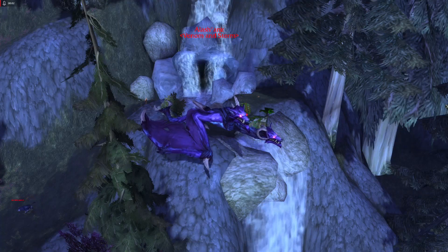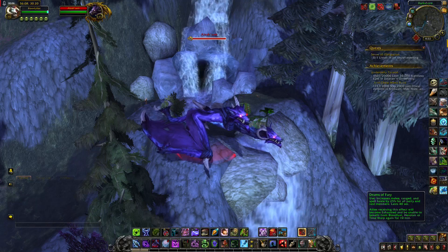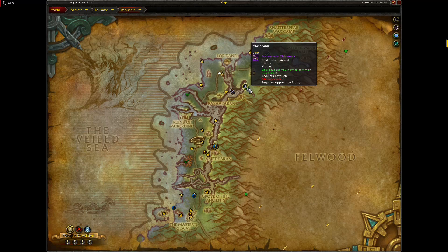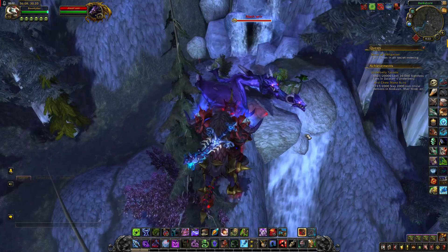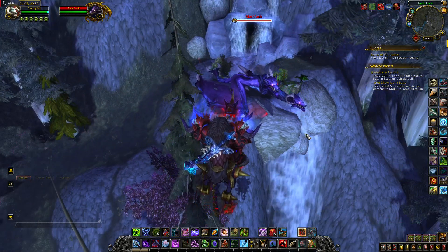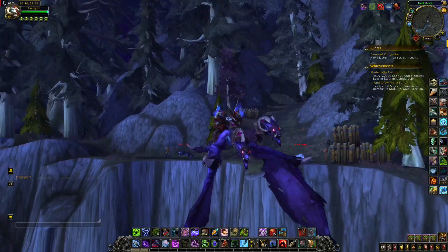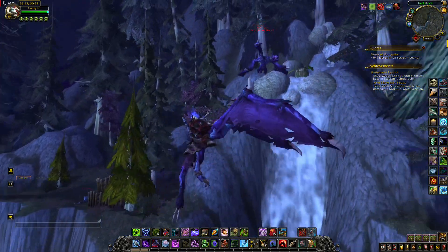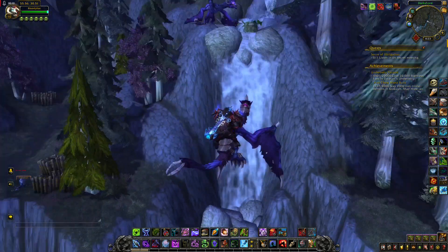First rare on this list is Alashanir. This two-headed chimera is located here. You can try to get this chimera even if your side is not controlling the Warfront.